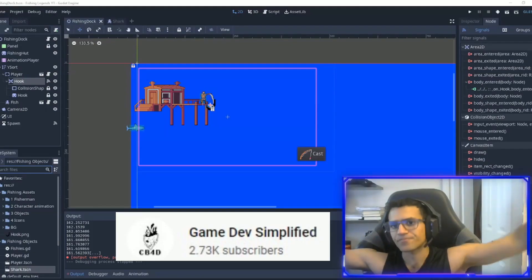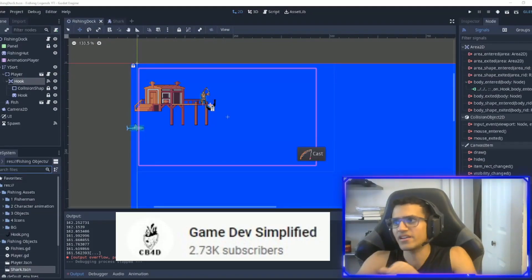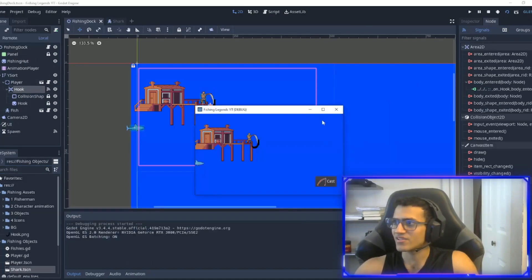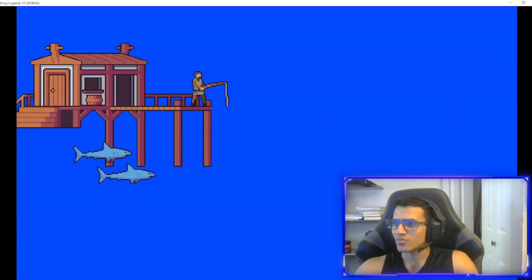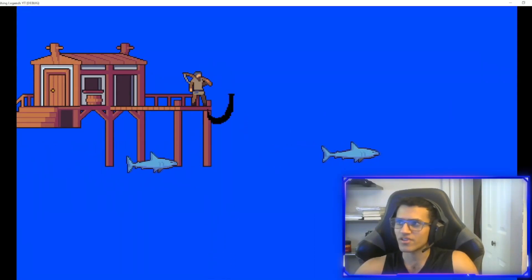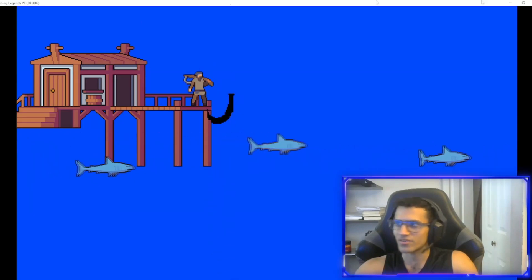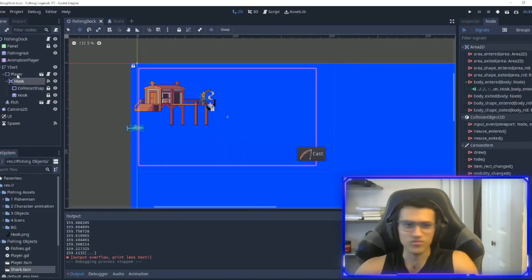Game Dev Simplified has released the third instalment in the pixel fishing game tutorial for those of you who have been coding along. Of course there's a ton of other game development resources and tutorials on the channel, most of them done in Godot, so this is another great find and one for your list for sure. A particularly good playlist for those new to game dev and coding is his Learn to Code with GDScript one, so go over and give it a try.